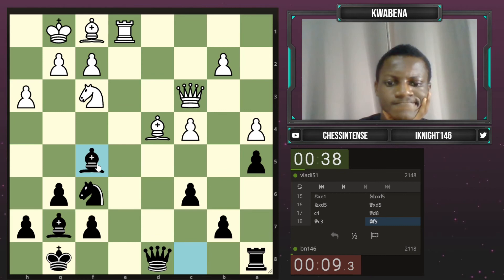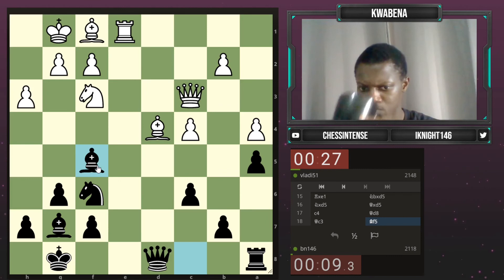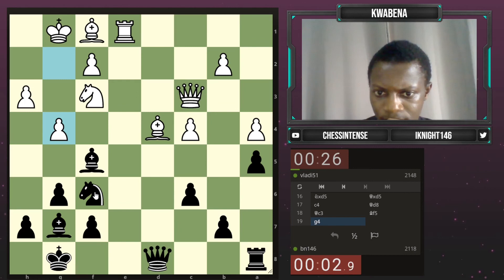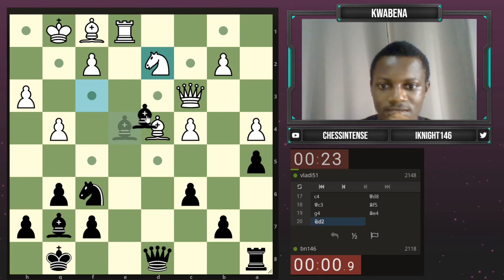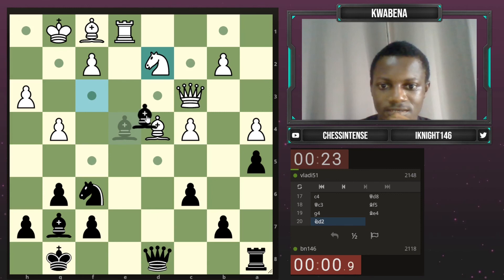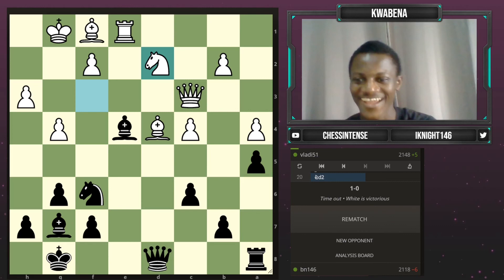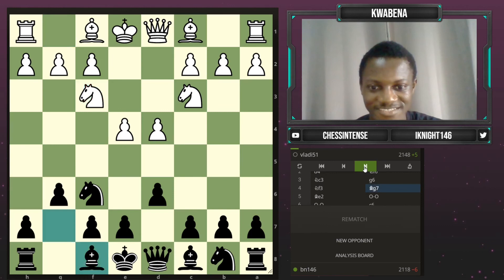He played g4. I dropped my piece — oh, he missed it. Yeah, that was just very, very bad. So the moral of the story is: don't play the Pirc, and don't go too low on time. Well, that was just 20 moves — I actually lost in a miniature. That's a shame, because the position wasn't actually quite decent after e5.